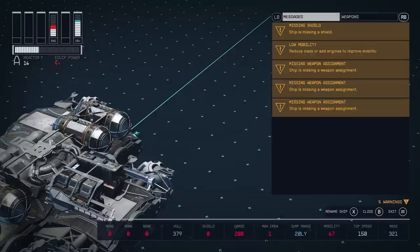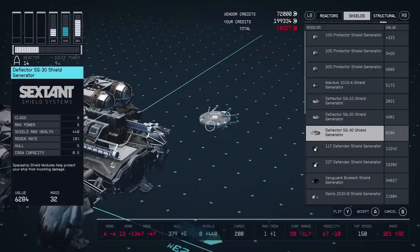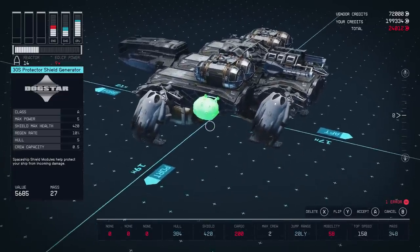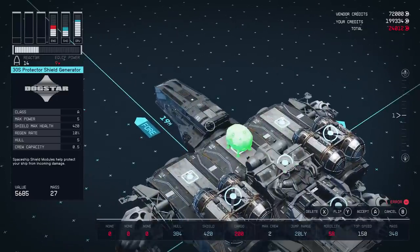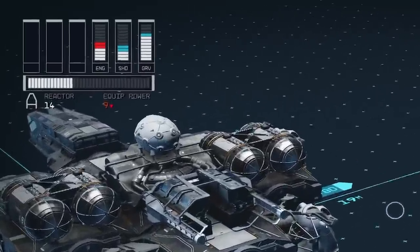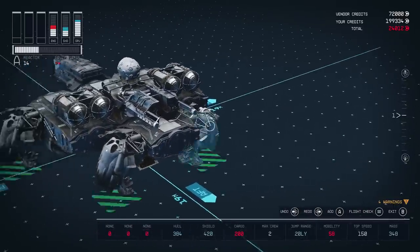Technically our ship is now flyable, but there are five warnings we need to take care of. It's missing a shield — let's add one. You can add multiple shields; it's not the same as a grav drive where you're limited to one. I'm going to flip this and put it at the top. The more shields you have, or the better the shield, the stronger your shield power is going to be.